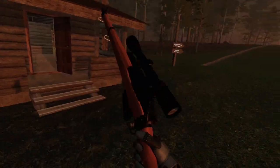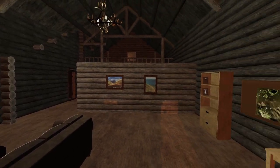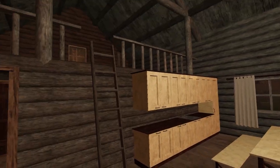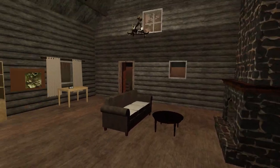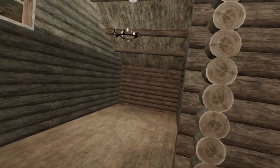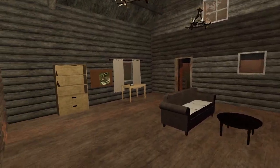We still have our rifle — locked and loaded. That's nice. Is that the back door? Let's peek upstairs — oh, trophy room! That's big. We've got no trophies yet. Let's warm up by the fire.